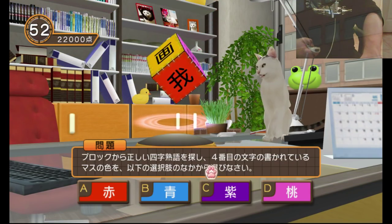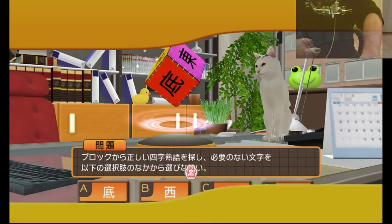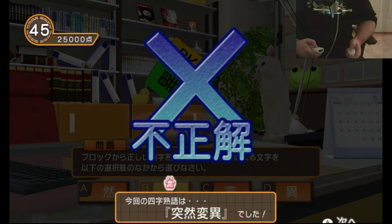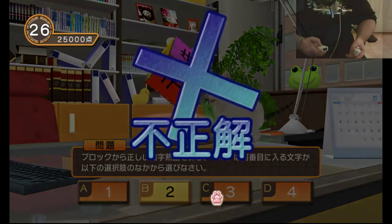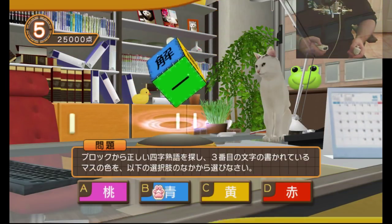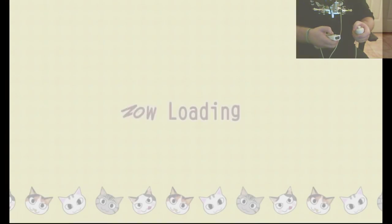I spent like two hours trying to brute force the third puzzle off-stream and it just wasn't happening. This one just seems to be asking like how many times this symbol appears on the cube, or what symbol appears on this color — stuff like that. There's some that are apparently questions that were just difficult even for people who speak Japanese as a learned language. I'm going to mess it up pretty hard right here just because that gets our timer to drop a lot faster.